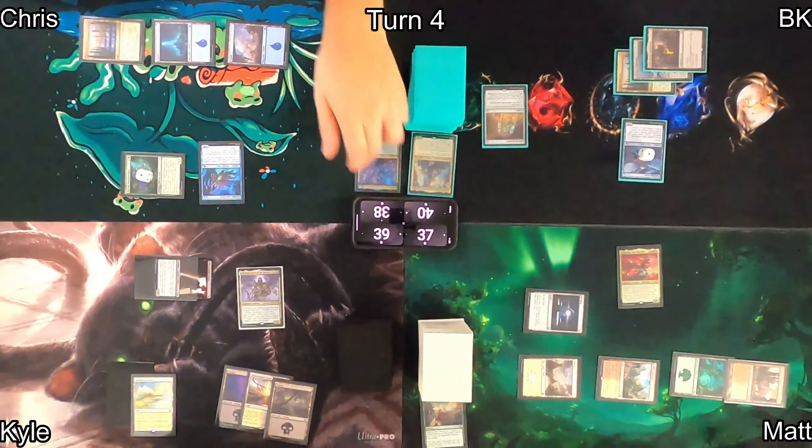As a follow-up, Kyle plays Wayfarer's Bauble from Ixalan and passes. Chris draws, plays a Forest, and casts his commander Hawkball of the Surging Soul. Moving into combat, all his merfolk explore. Branchwalker reveals a card and bins it; his next merfolk puts a land to hand; Hawkball keeps that card on top. Kyle takes the damage and Chris passes.